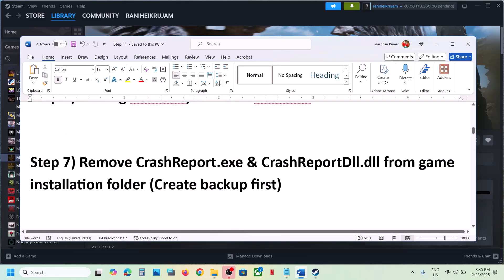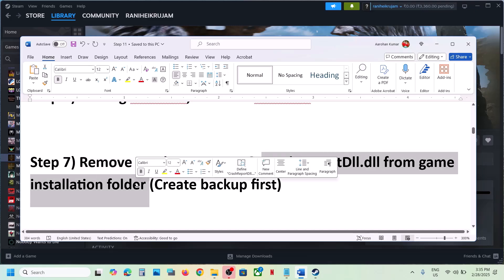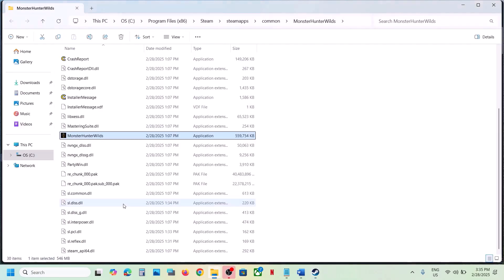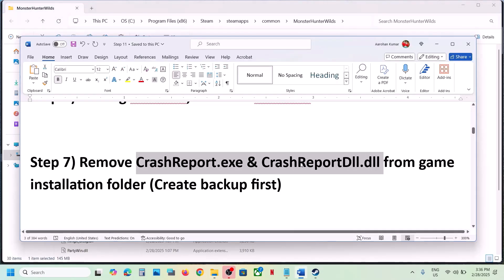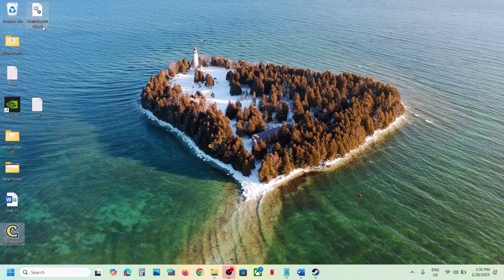The next step is to remove CrashReport.exe and CrashReportDll.dll from the game installation folder. Before you do so, create a backup of these two files. Right-click on the game, select Manage, click Browse Local Files. You will see CrashReport.exe and CrashReportDll.dll — select both files, copy them, and paste to the desktop as a backup.